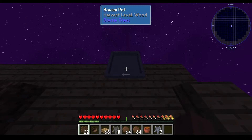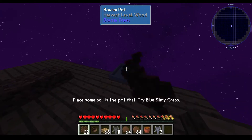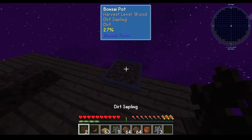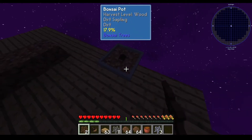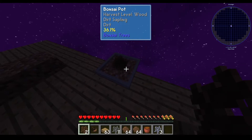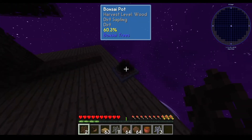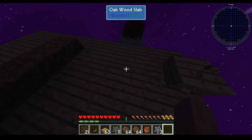Now if you guys are wondering how a bonsai works - you just grab a dirt sapling, place it in there, place some soil. Do I need to use special soil? Yes, I can use normal soil. Nice! Now as you see here, this bonsai will slowly grow, and when it grows automatically, if you go to the pot itself it will give me all the stuff that the tree contains. That's a good thing.